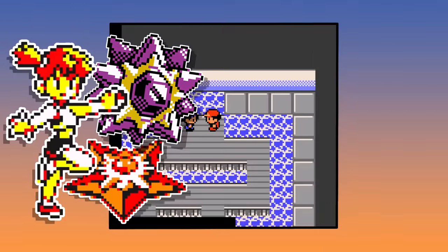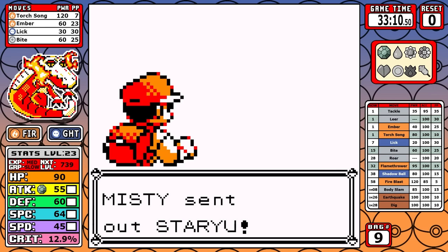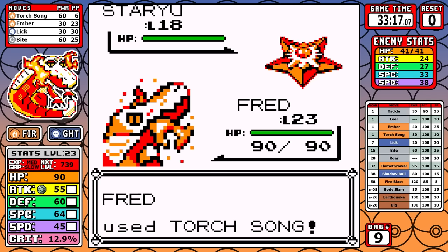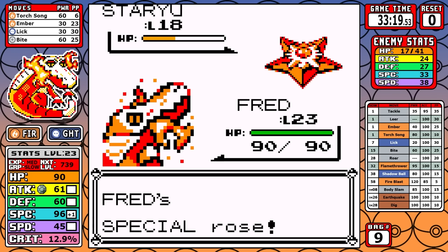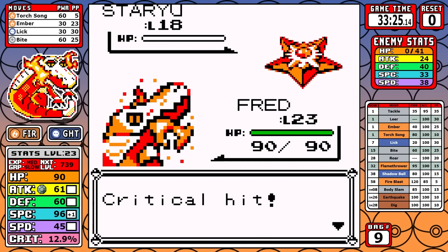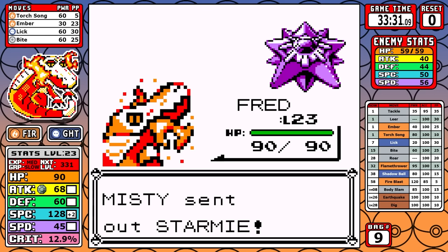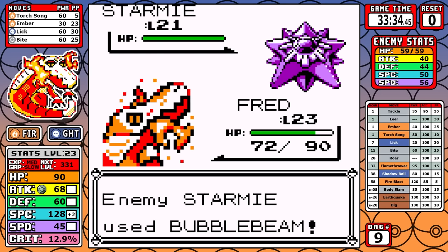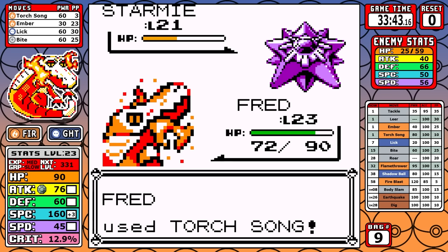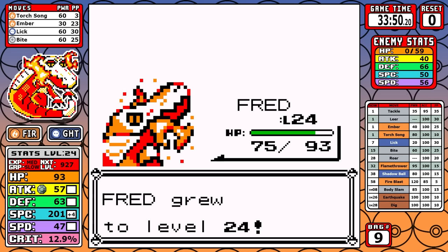Misty has been the bane of tons of fire-type runs — very high Special Pokémon that are fast and love to crit. But Skeledirge just doesn't care. I go straight Torch Song on Staryu, and even though it's resisted it still does a bunch of damage while passively ramping up our Special. We take a move from Starmie, it doesn't crit, and when we throw back a double-boosted Torch Song it does over half. Misty uses an X Defend and we finish easy.